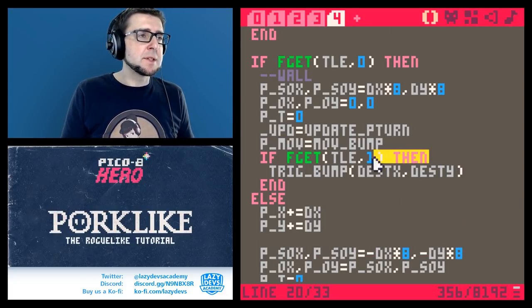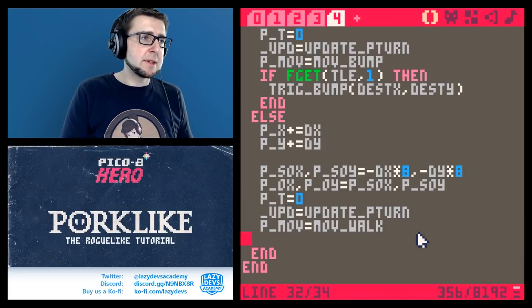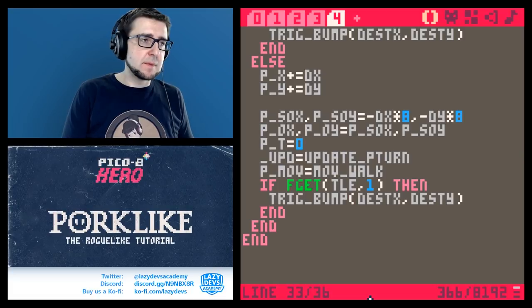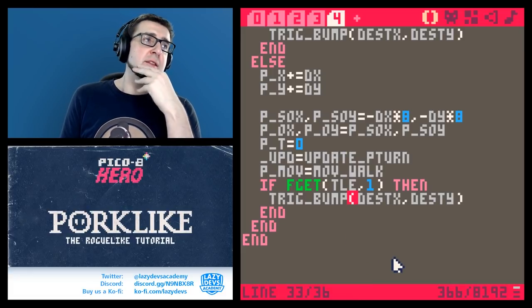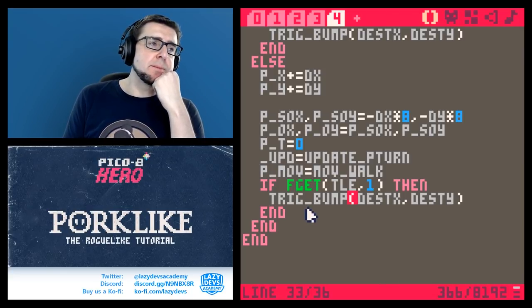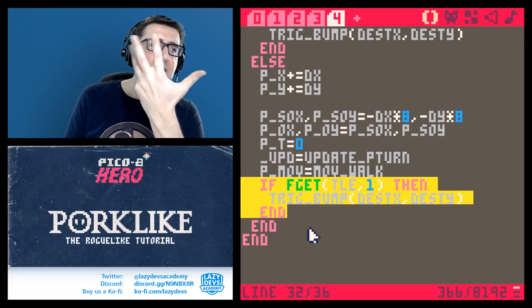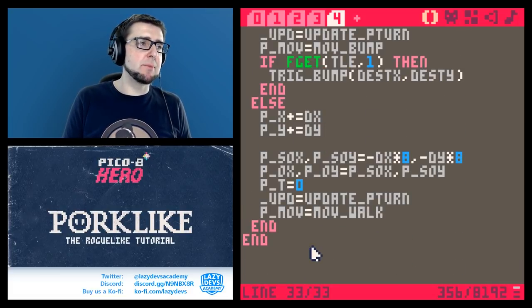Now, for trigger bumping, another thing is: if we walk on a tile and the tile has a flag, we trigger an event. But this is interesting — this should not happen before the animation plays, it should happen after the animation has played. So we cannot put it here; we have to put it somewhere else. Let's deal with this `trick_bump` function. We might actually pass the tile directly — `trick_bump(tile, test_x, test_y)` — so the function already knows what kind of tiles we're talking about.